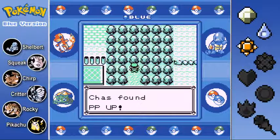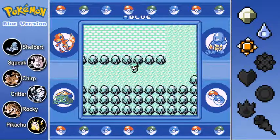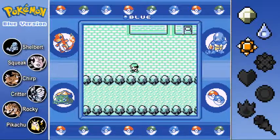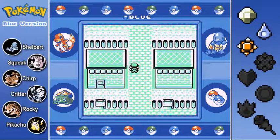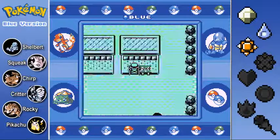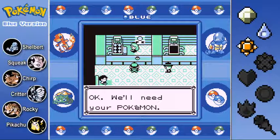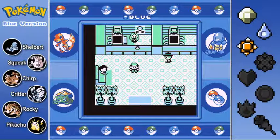There's an item here - a PP Up! I can permanently increase the PP of one attack. It increases it by about 20%, so one-fifth of the max PP will be added to it. Other than the Rocket Game Corner, there's really nothing else for us to check out in this town just yet. I'm going to head back to the Pokemon Center, heal up, and I want to go for my next Pokemon League badge. At the start of the next episode we'll have a grinding montage as I prepare the team, and then we're going to head on into Celadon Gym. That ends off this particular episode of the Pokemon Blue playthrough. Thank you everybody for checking out the playthrough thus far - leave me a comment and let me know what you think. I'll catch you next time!